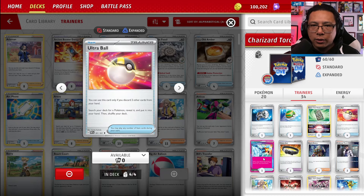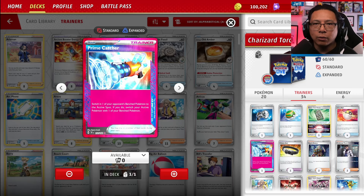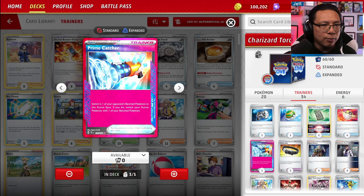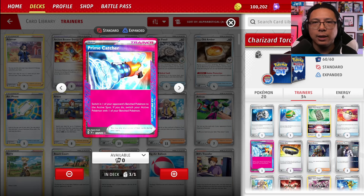1 copy of 4 Seal Stone, which we're going to slap onto a Rotom or Lumineon to grab a card of our choice from the deck as our V-Star power. 4 copies of Ultra Ball — discard 2 cards, grab a Pokemon of our choice. 1 copy of Primecatcher, which is an interesting choice because a lot of Charizard decks are running Maximum Belt for that extra 50 damage. My instincts also say run Maximum Belt, but Primecatcher is an excellent choice as well. It lets you gust up an opposing Pokemon with an item, which is incredibly powerful. You will have to pivot, but it can help Charizard take out stuff like Lumineons, Squawkabillies, and other damage Pokemon before you hit one-shot territory in the late game.